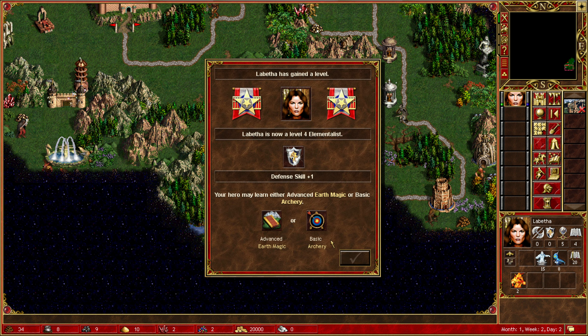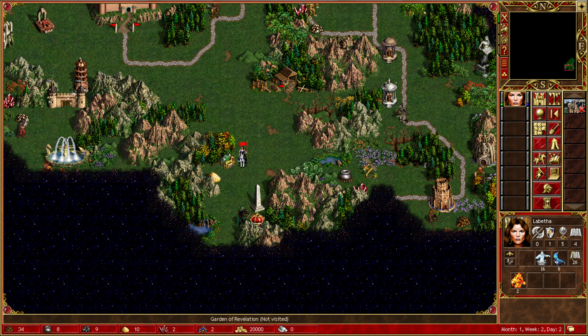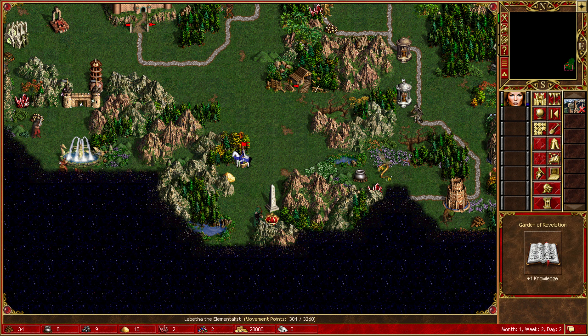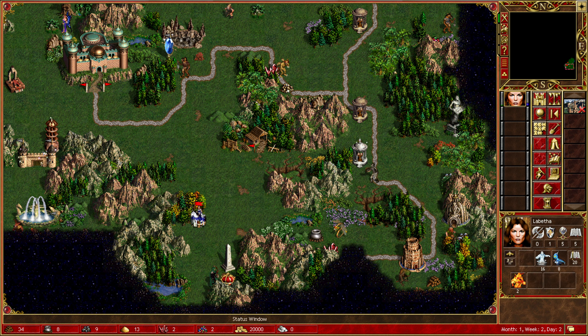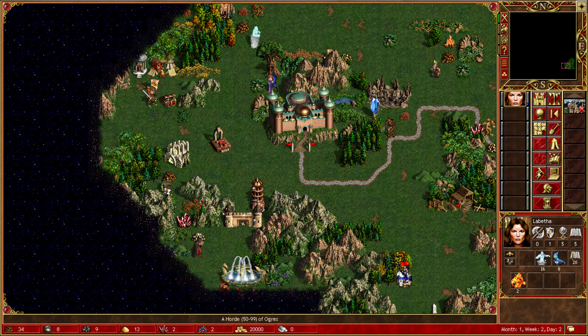Let's go for more magic at the moment. Advanced earth magic - okay, or basic archery. Advanced earth magic makes more sense. You actually revived some air elementals - one air elemental. Garden of Revelation, which is good. I was hoping we could get a little bit further than this. We are going to need a bunch of stuff we need to work out how to do.